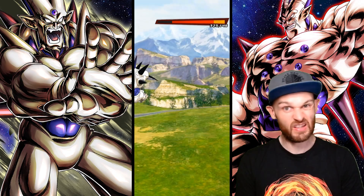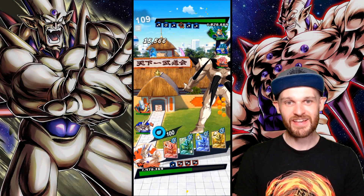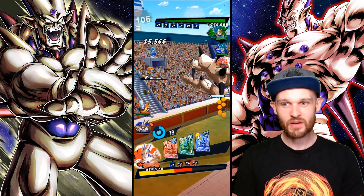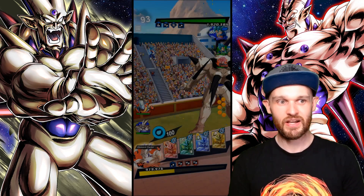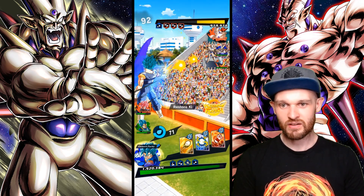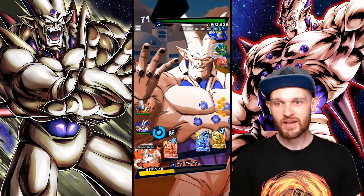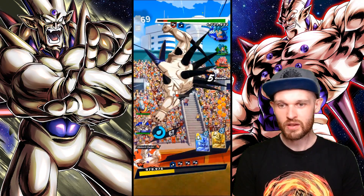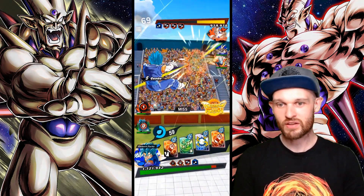One thing to be aware of is the priority of the cards. Strike cards always override blast cards because their animation is shorter — so you're going to get overridden if you use a blast card. We can see that from the other side here: you choose a strike card after you vanish, you get the attack first, and he uses a blast card and loses priority. Some characters have special green cards — like yellow Gohan, green tail Vegeta, and Omega Shenron — and their green card is faster than a blast card animation, but it will be overridden by a strike card.